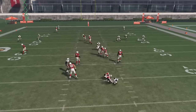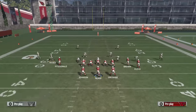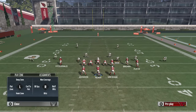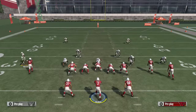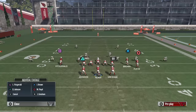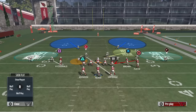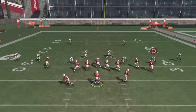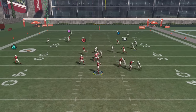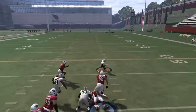You still get the edge on the left side. You can do the same thing on the right — baseline press, get to the outside, make it look the same. You can man up all these guys, put a spy on this guy if you want, move this guy to the outside. You don't have to move him out — sometimes he'll still come in even if you just leave him there. There he goes coming off the edge.